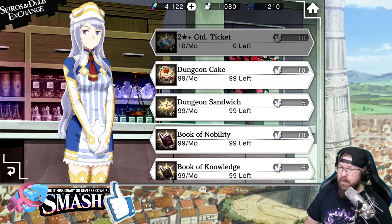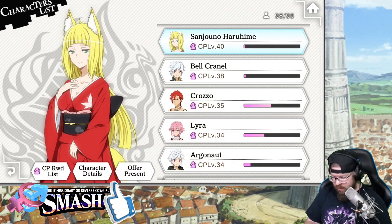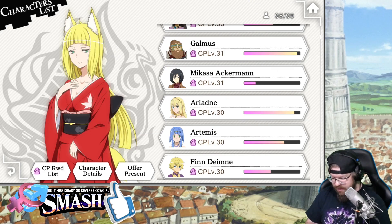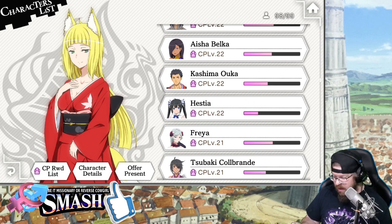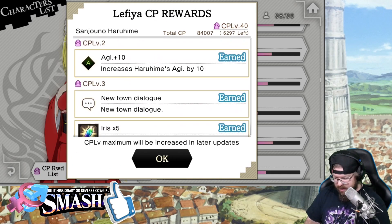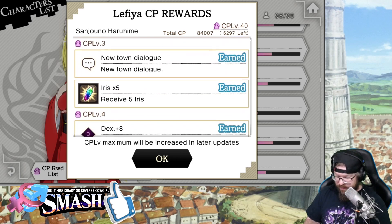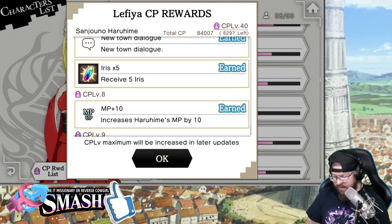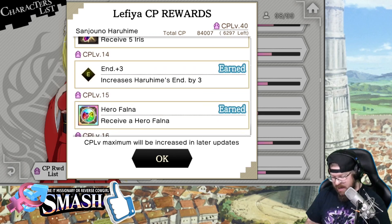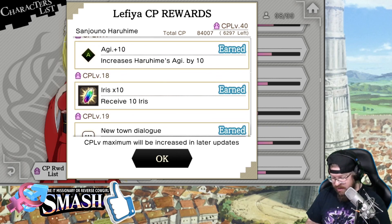CP is another great way to amass Iris. If I go into the CP reward list, it'll tell me for Haruhime: at level 3 you get 5 Iris, level 5 is 5 Iris, level 7 is 5 Iris, level 9 is 5 Iris. Those are all 5 Iris each. Then at level 16 it starts giving 10 Iris, and level 18 is 10 Iris. As you go up, it takes longer and longer to reach the next reward.